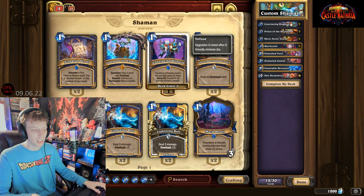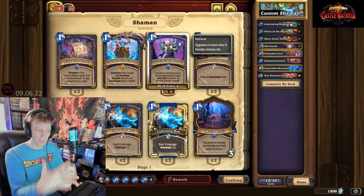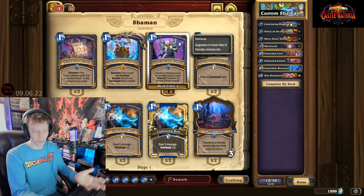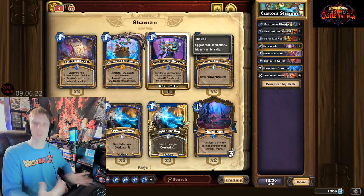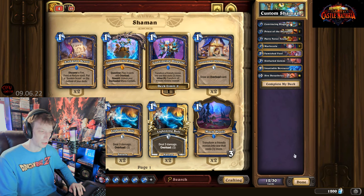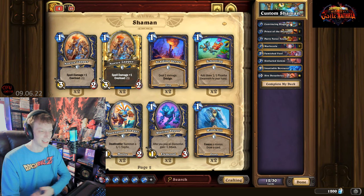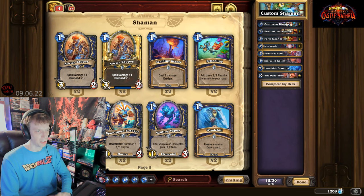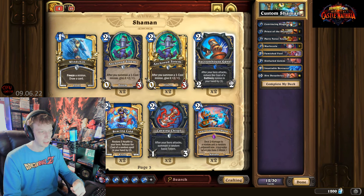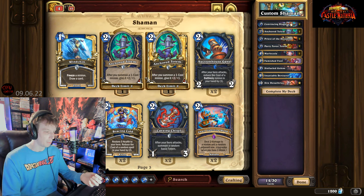That covers the infuse cards. Now let's clear the search and focus on control. By control, I mean: they're going to play minions, and you want to control what's going on and control the board. So you want spells, locations, things like that. We want to look around and plan ahead for what's going to be useful with this deck.